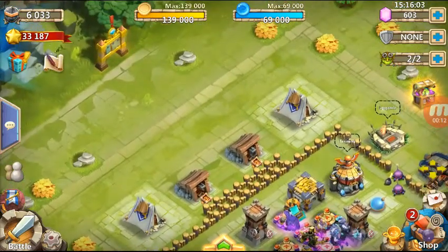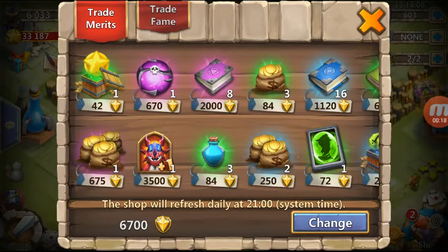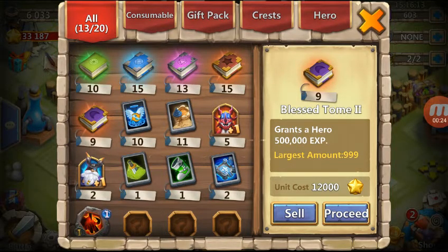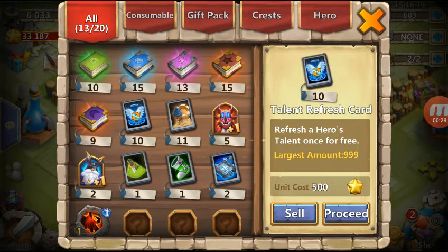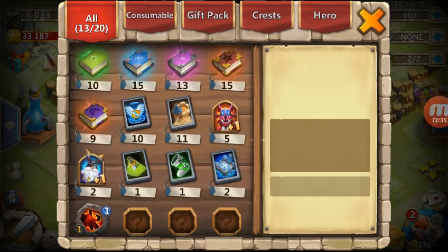As you can see, the account has 6K might, 33K owner badges, 6700 merits. The warehouse is also pretty good: 9 500K exp books, 10 talent refresh cards, 11 dungeon entry cards, a Zerg quest, and a stamina card.